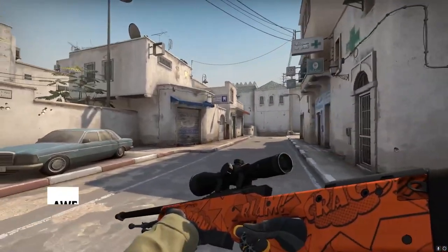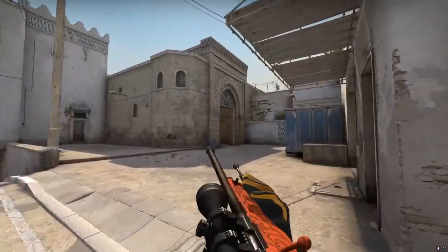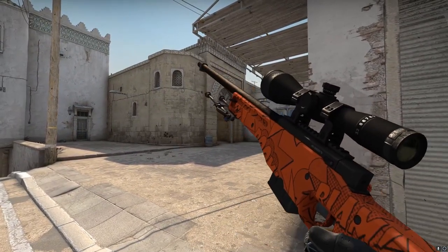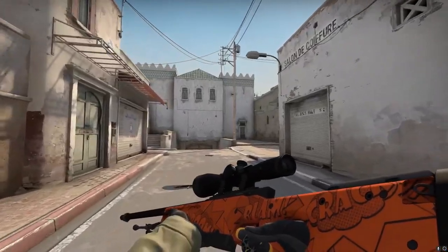For the AWP, we went with the Boom. Recently featured in an awesome 3kliksphilip video, the Boom came into the CS:GO world as part of the Esports case. If only we could invest with hindsight, but since we can't, we're stuck paying a bit of a premium on a good old Zoomer. It's still wonderful and fits our theme perfectly.